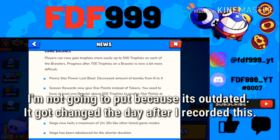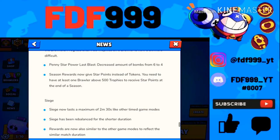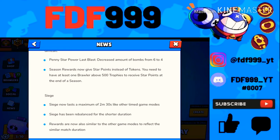For game balance, there's a chart showing it's easier to gain trophies up to 500 and harder after 700. I didn't really like this because 500 used to feel like a semi-pro achievement — getting a brawler to 500 was a big deal. Penny's star power Last Blast was also nerfed, with the bomb count decreased from six to four — no one was surprised by that.